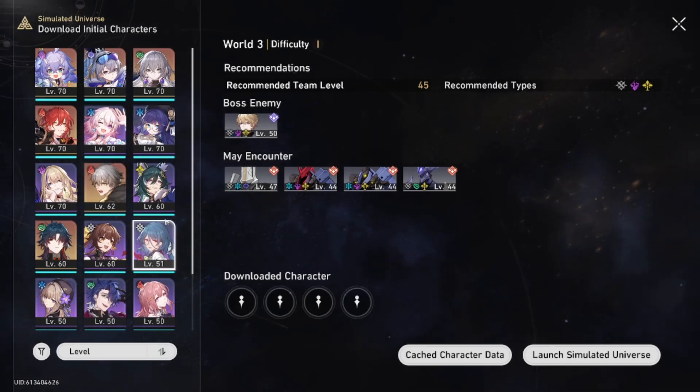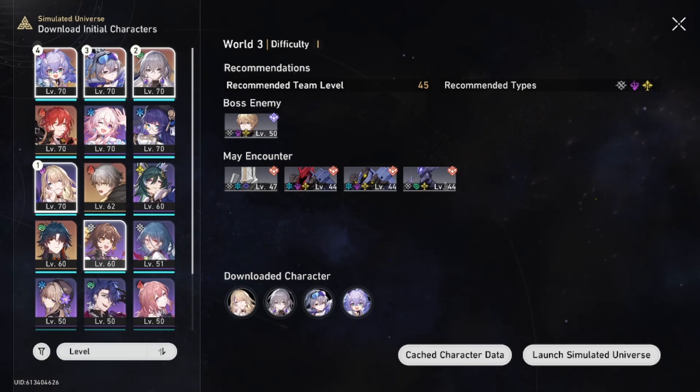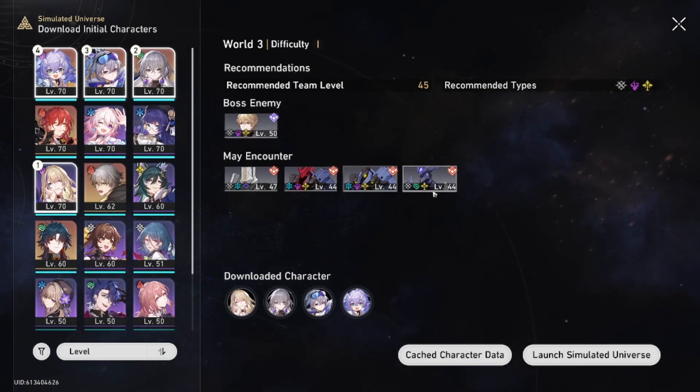The team I'm running is Seele as DPS, Bronya, Silver Wolf, and Bailu. You can swap out Silver Wolf if you want — you could run Blade, or even the Trailblazer for tank usage, though it's not entirely necessary. The reason I'm running Silver Wolf is so I can implant shield weakness on enemies. Seele is going to do most of the work here.